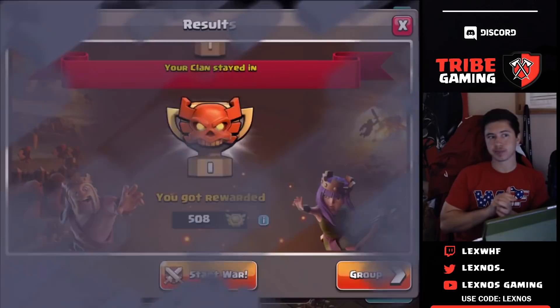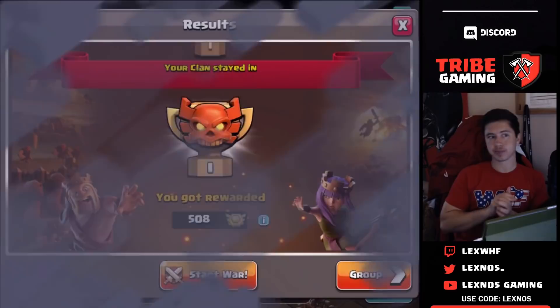Nice job by all the guys in Tribe. We were able to get ten triples in this war, ending it forty to thirty. That's going to be day number five. Tomorrow we're going to be taking a look at day number seven — we already looked at day number six in one of the previous videos, so make sure you go check that out on my channel. If you guys like the content, make sure you subscribe and use code Lexnos in game to help support me when you're purchasing gems. I'll catch you guys in the next video.